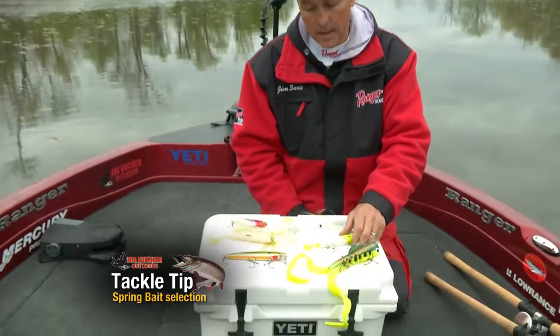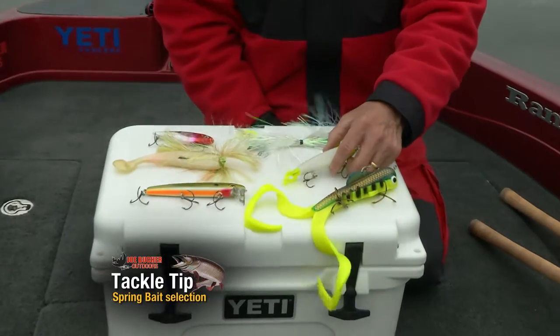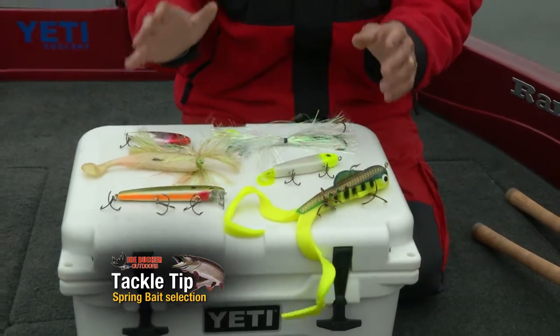Don't underestimate something like a smaller 4-inch Phantom or a 6-inch Phantom. A little glider like that can trigger lots of bites. And of course, you never leave home without a soft plastic. Pre-spawn, spawn, post-spawn — these are the baits you're going to need.